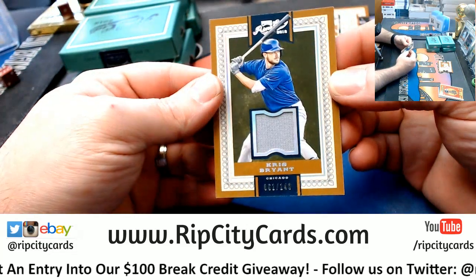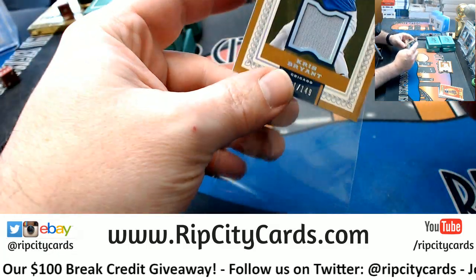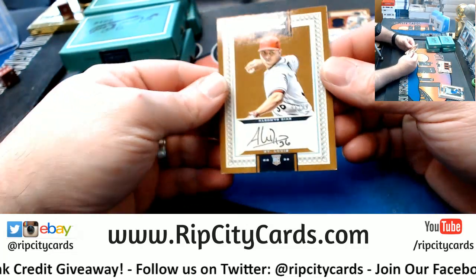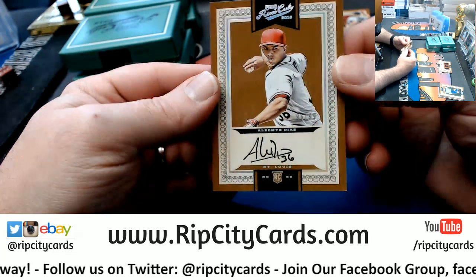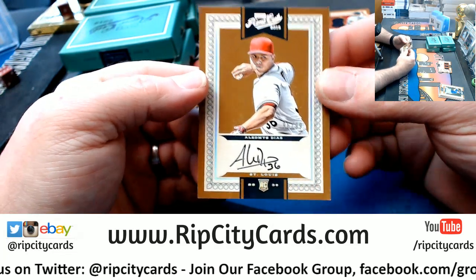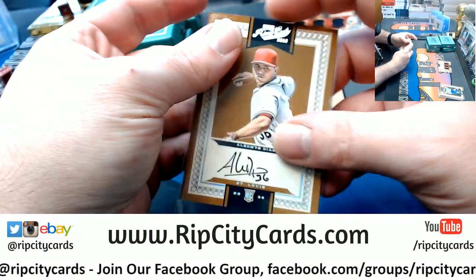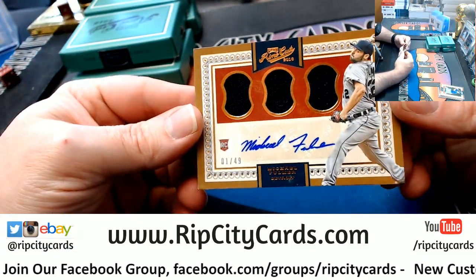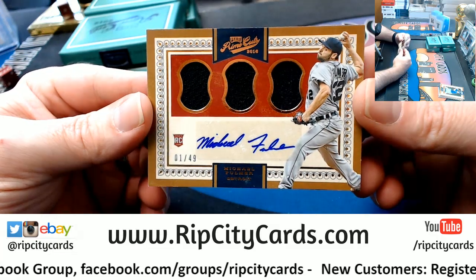Chris Bryant, 61 out of 149 for the Cubs. Autograph for Diaz Cardinals, 96 out of 99 on a card — rookie niceness. And we got a one out of 49 Triple Relic rookie autograph for the Tigers: Michael Fulmer.